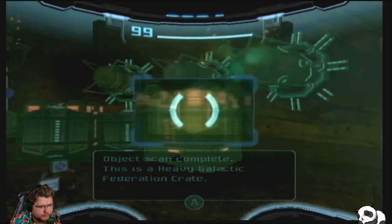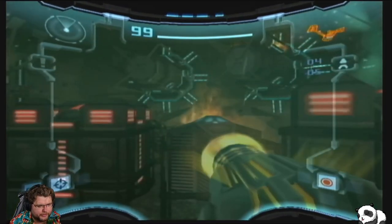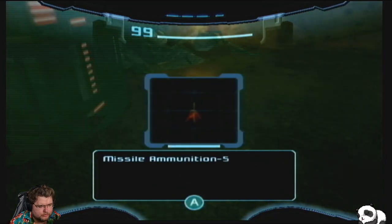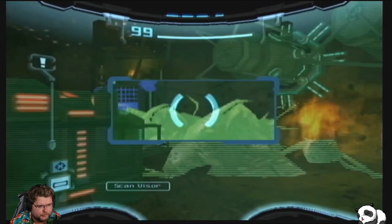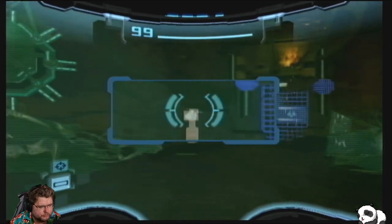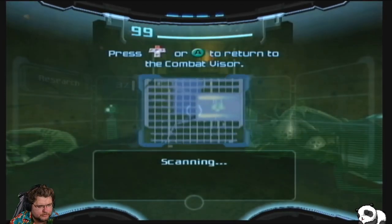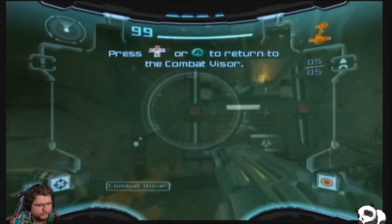We've got a bunch of crates — storage crates that probably had gear they were using. We're going to pick up some missile ammunition and get our missiles back up. It looks like there are bodies everywhere from those splinters. Moving further in, there is a gate — it looks damaged, but we are going to be able to destroy the locks holding it shut.